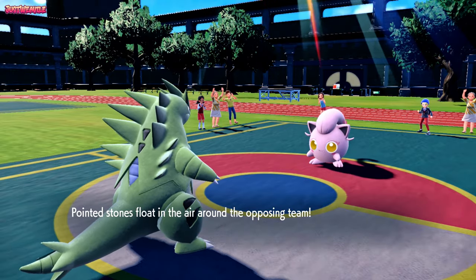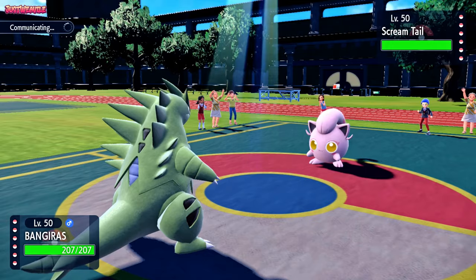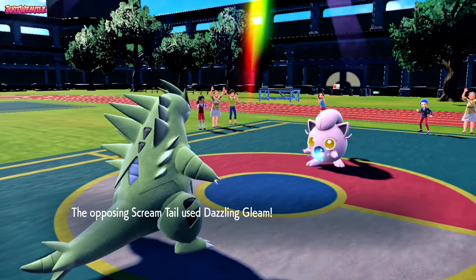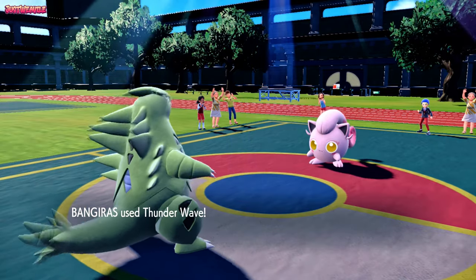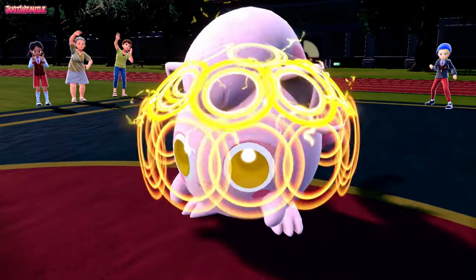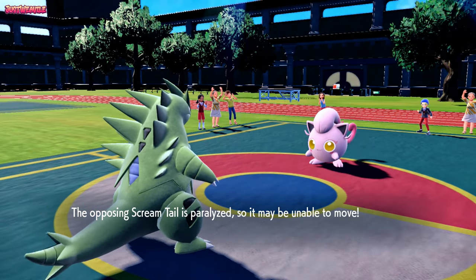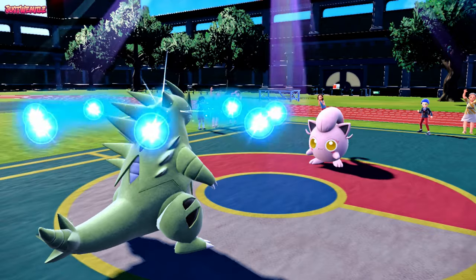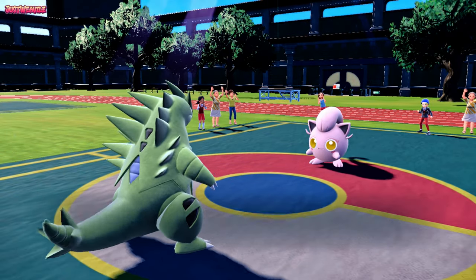We get the Stealth Rocks up on our side of the field — absolutely amazing for us. I'm really curious what this thing is going to do, so I'm going to go for a Thunder Wave first. They go for a Dazzling Gleam, not going to do too much to our special defensive T-Tar. We go for a Thunder Wave, essentially crippling the Screamtail. We get Leftovers recovery, which is going to recover most of the damage we took.